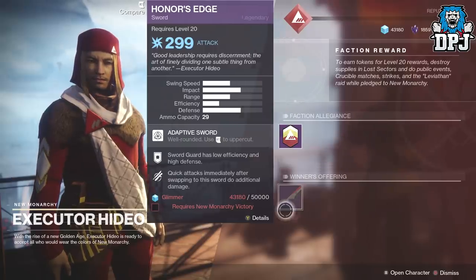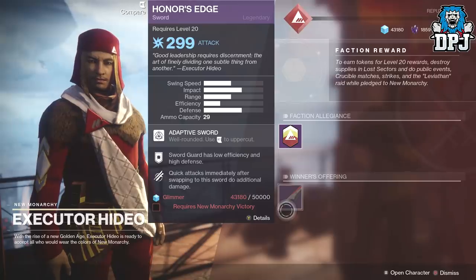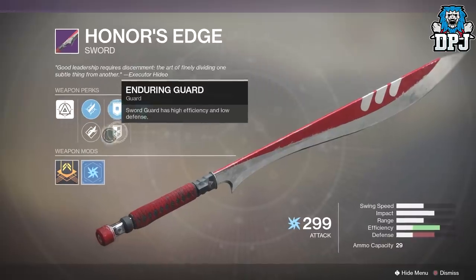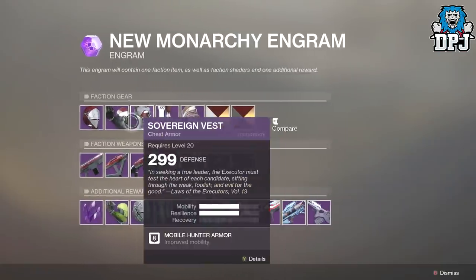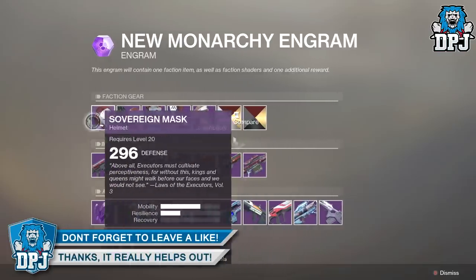This is probably the one to go for. The Honor's Edge - the sword - it looks beautiful, it seriously does. But the gear they're bringing is the same old same old; the armors are exactly the same and they won't change until Season 2, which comes with the second DLC.